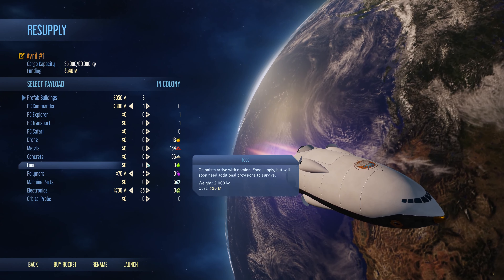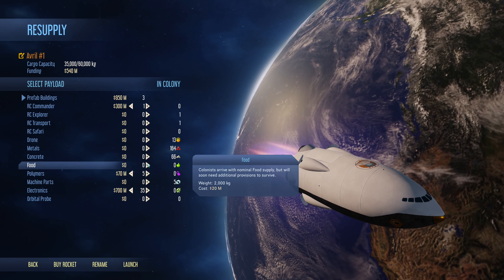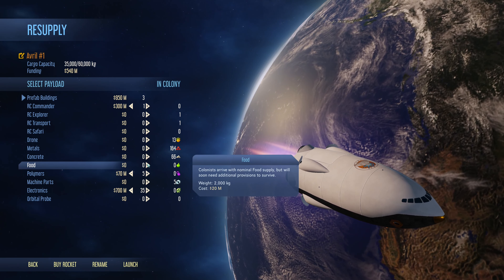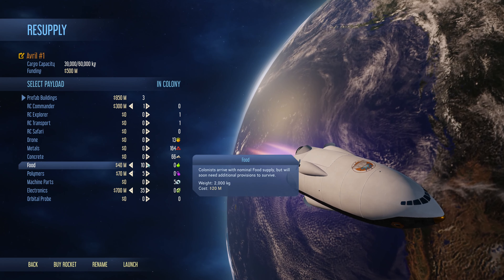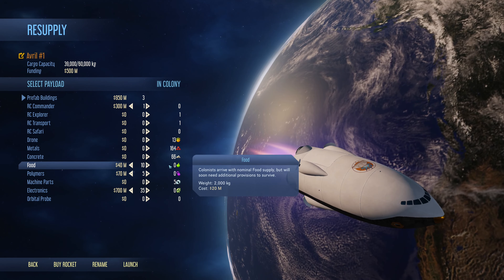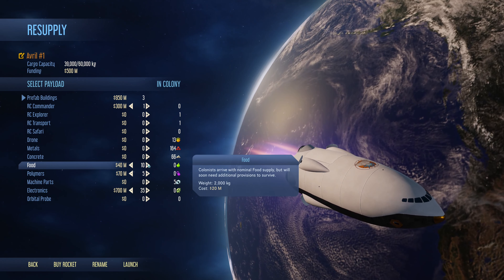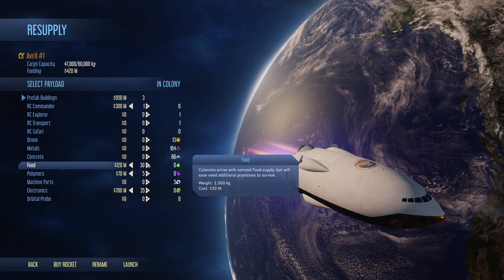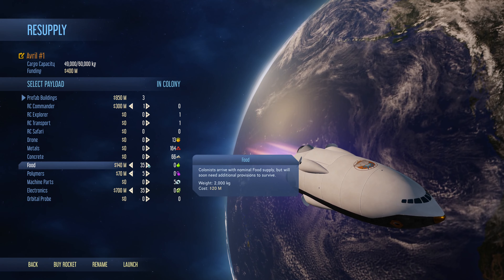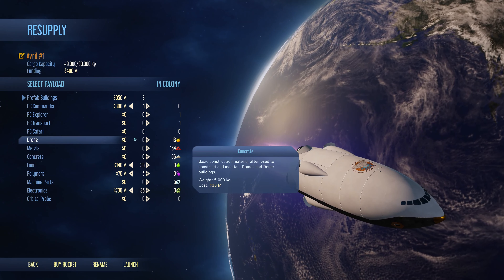We're going fairly short on money now. If this is going to be one of our last runs before we have to do a sell-in trip, I think we take some extra food — just an extra ten to help us get established. Actually, food is relatively cheap from Earth — we'll take an extra 35. That'll give us plenty of time.